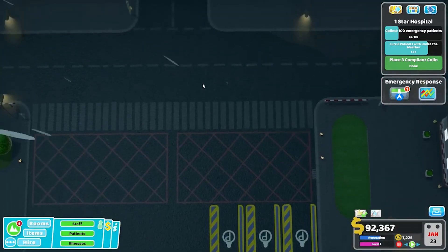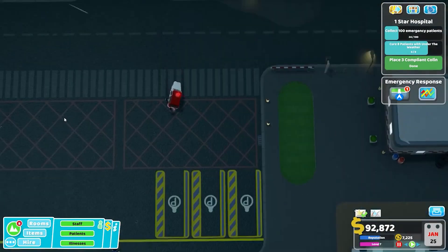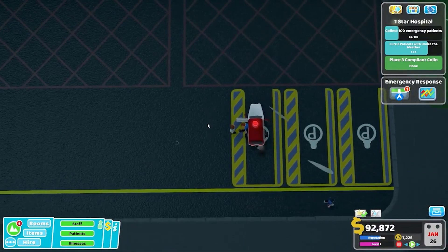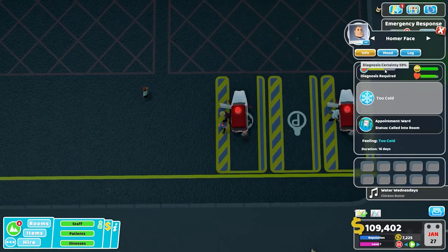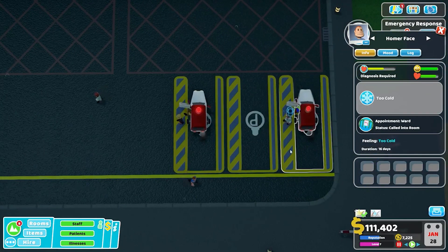We're coming in for the return. Remember: this is ambulance three, this is two, and this is one. Ambulance number one gets in first even though it was the first to leave. Let's look at the state of our patients. We're sitting at a baseline of 59 percent diagnosis certainty, though this may be modified by disease difficulty.